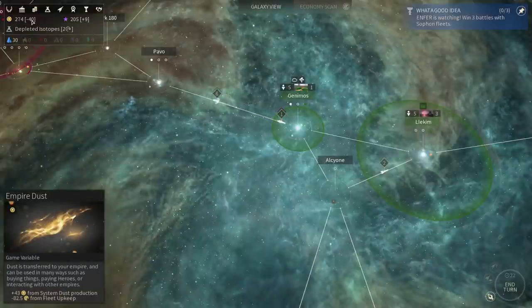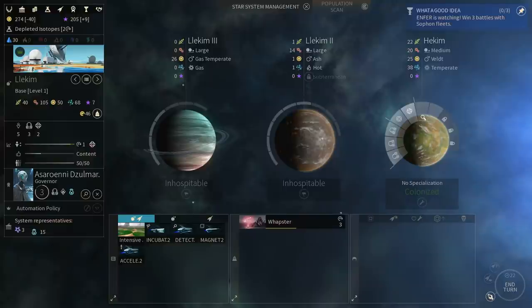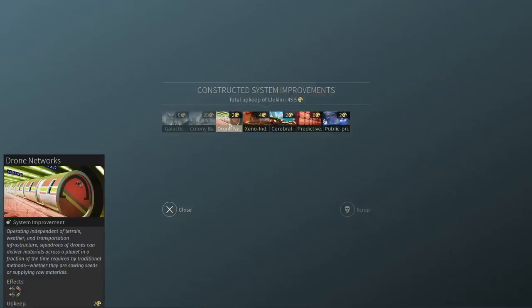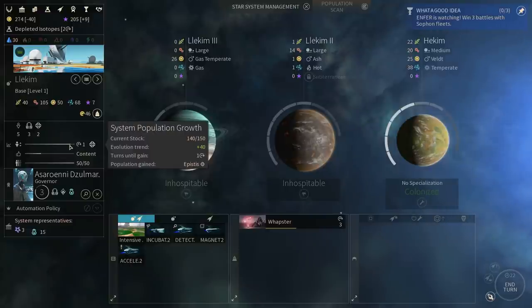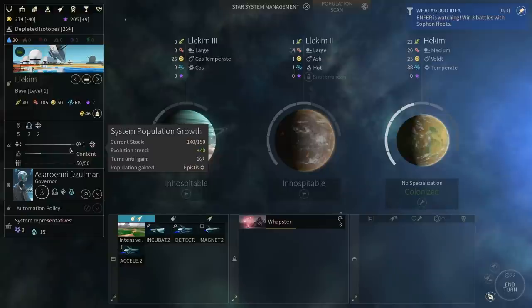I'm not only losing 40 dust per turn instead of whatever I was losing before. Why am I losing less dust now? Maybe because my overpopulation went away. Somebody died on my home fleet — which is actually seriously a good thing. By losing this population, I was actually able to benefit my empire. So I need to think more about starving my population — just killing off my population — which is actually a fun mechanic.